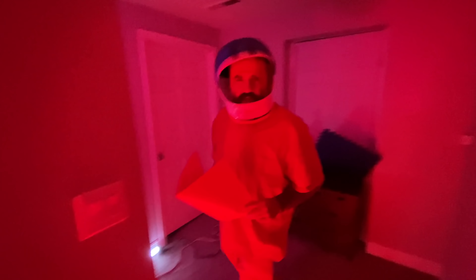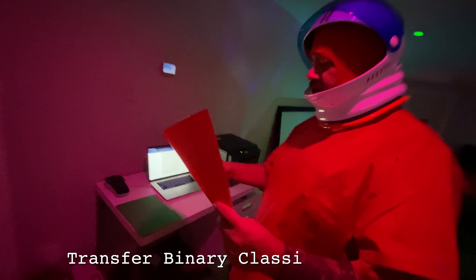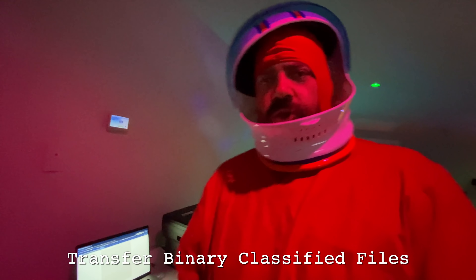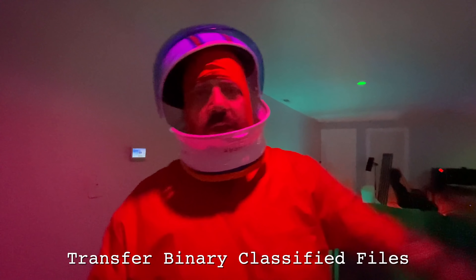Watch your back in this space station — sometimes there's an imposter. If you see one, ring the bell. Transferring binary classified files: you've got to print the binary files, put them into the computer, and then lock them in the safe.